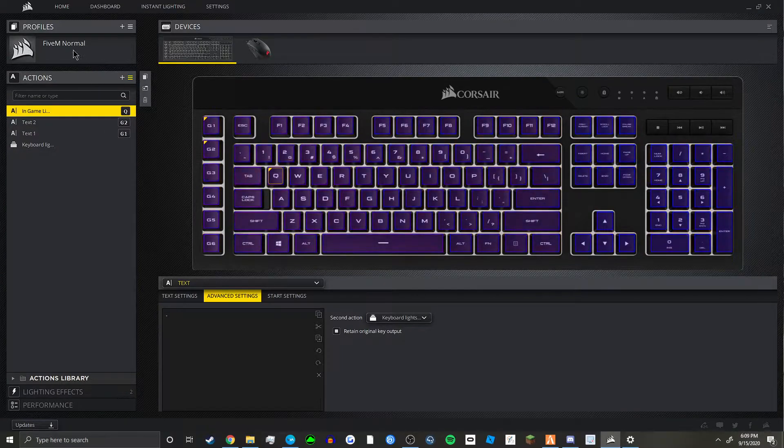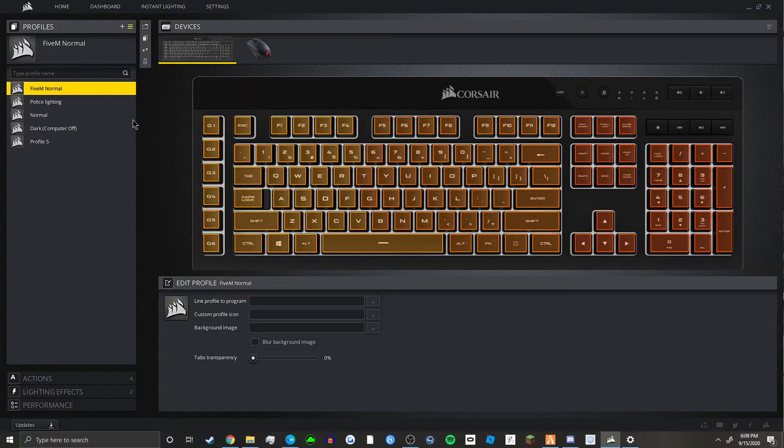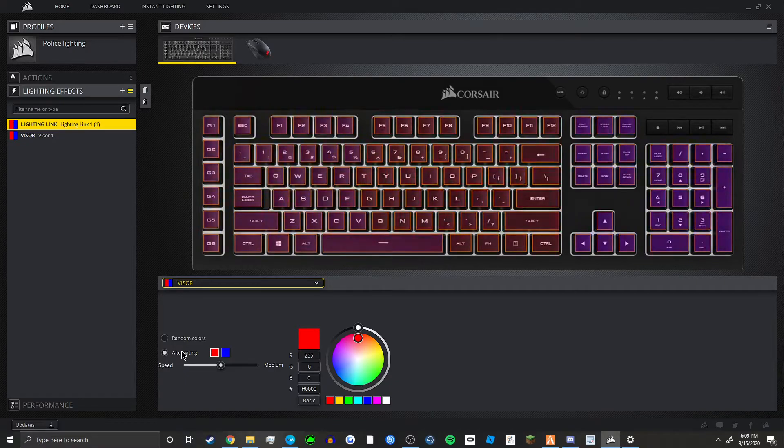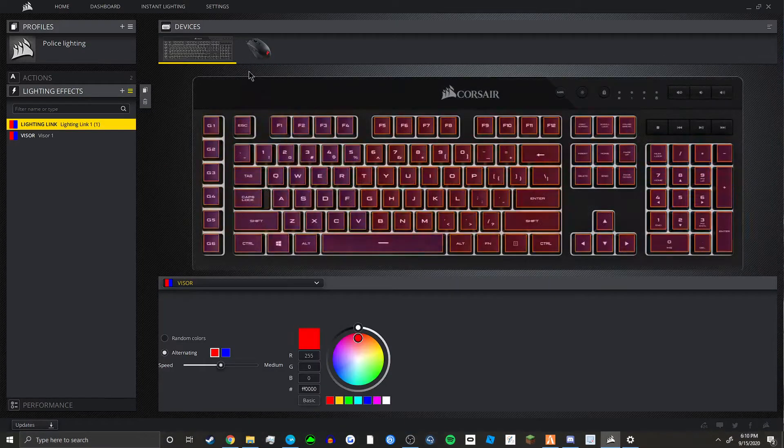Now what you're going to do is go to your police lighting profile — you'll see this flickers back and forth like police lights, which is pretty cool. Go down to lighting effects, and to get the police lighting you're going to select visor under lighting link, then hit alternating. For me it was defaulted to red and blue — if it's not, set it to red and blue. Set it to medium speed; I've found that looks the best. Fast is a little bit seizure-inducing, it's too fast. Slow is too slow for my liking — you can set it to how you want it. This will also transfer over to the mouse; you'll see the mouse is also doing it because it's lighting link mode.